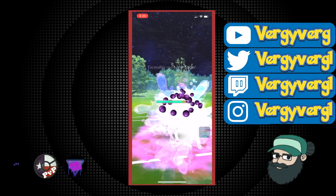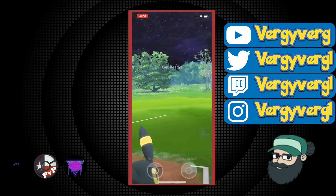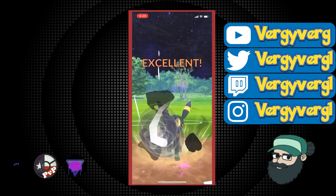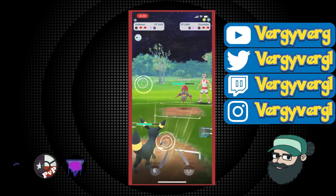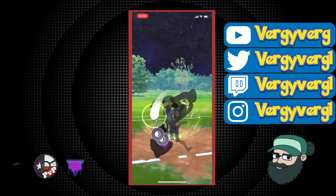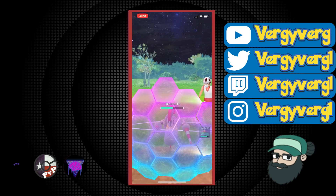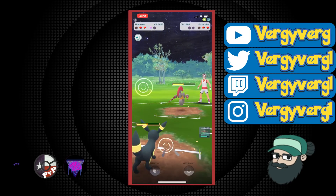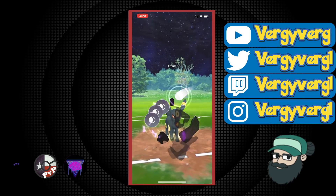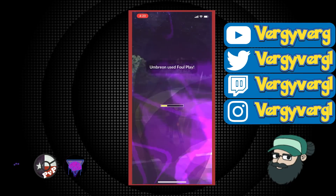Most people are running Acid Spray now. So if they're running Acid Spray, I'm not looking to shield any of that. We do want to land one of these Foul Plays. If we do land a Foul Play, they will be in range of Frenzy Plant. I remember this opponent — they go for some interesting tactics here. They're actually trying to get to the switch timer, and they end up not throwing here. I definitely would have shielded if they did throw, but this is going to pull their last shield almost assuredly.